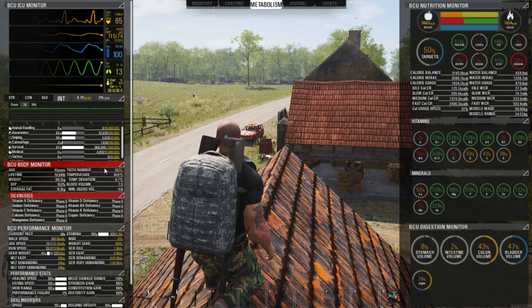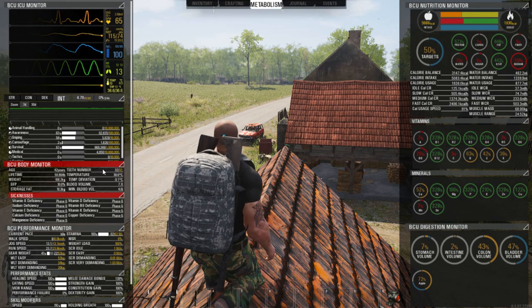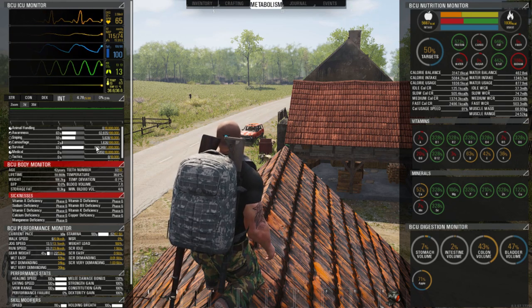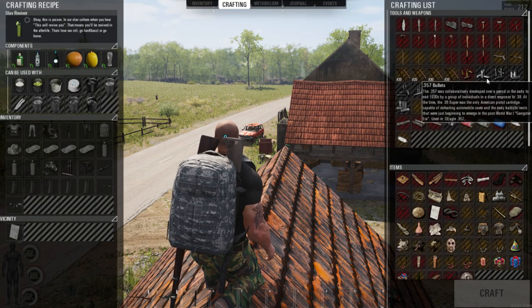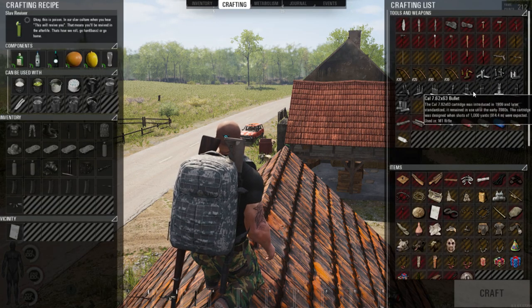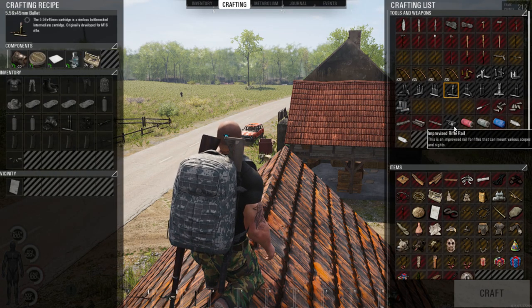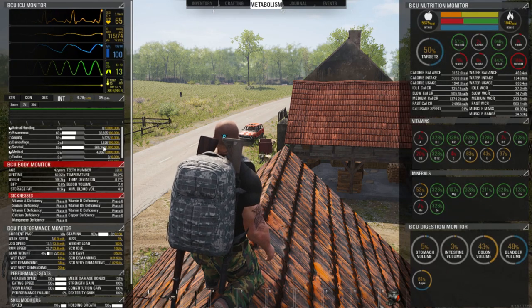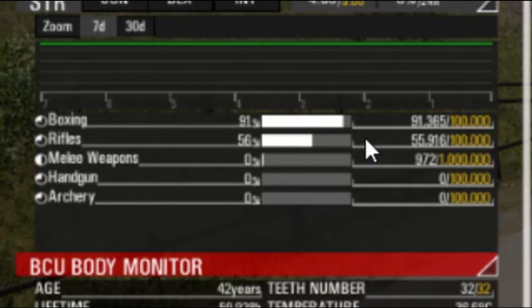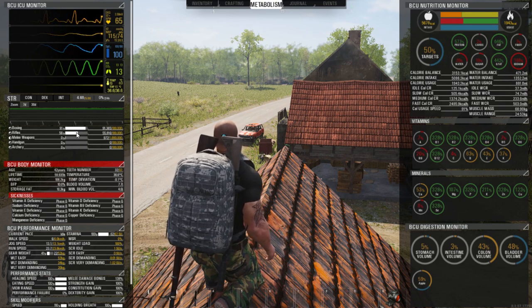A few months ago crafting ammunition changed with one of the patches — I believe it was in June. As of October 2019 you need at least one million survival points to craft ammunition. Because I don't have one million survival points, all of this ammo is grayed out and I cannot craft anything other than nine millimeter. Also keep in mind that the improvised rifle rail requires your survival skill at advanced level, and your rifle skill elevated as well — it won't work with only basic rifles.